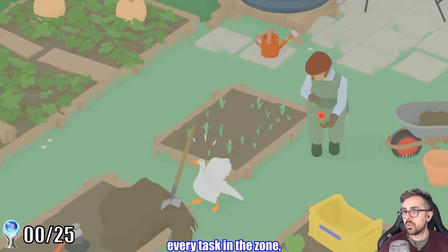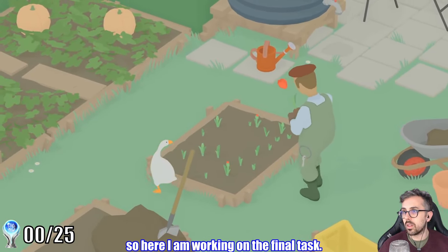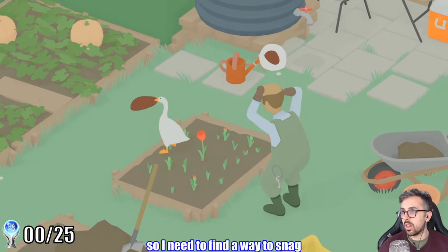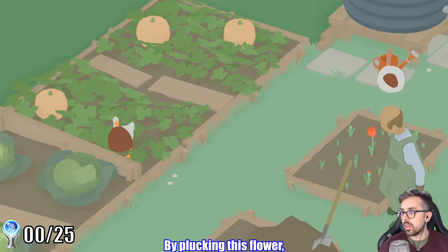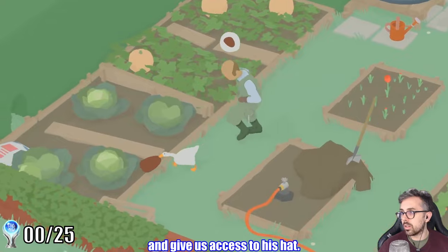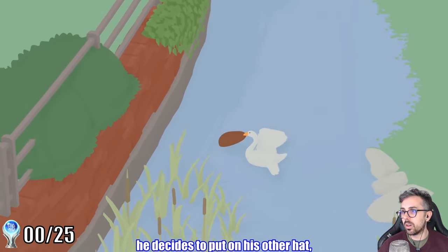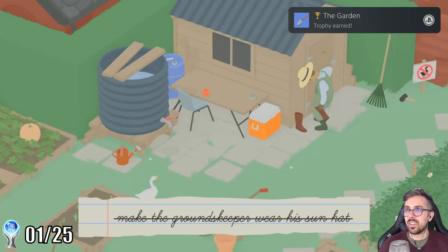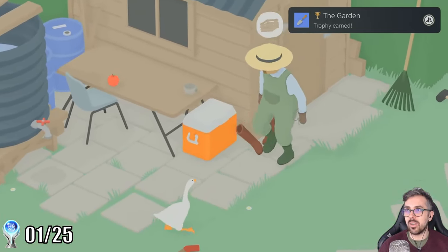We'll get a trophy for finishing every task in the zone, so here I am working on the final task. We need the gardener to put on his sun hat, so I need to find a way to snag the hat he's currently wearing. By plucking this flower, we can get him to bend over and give us access to his hat. After running away, he decides to put on his other hat, and we get our first trophy. Good, he put on his other hat — thank you, gardener.